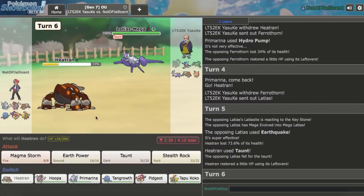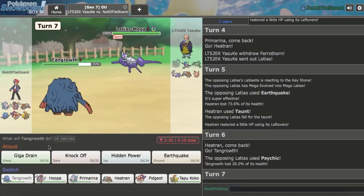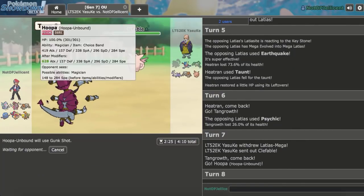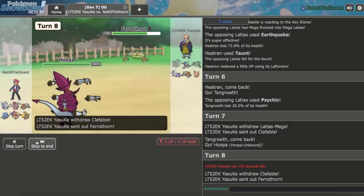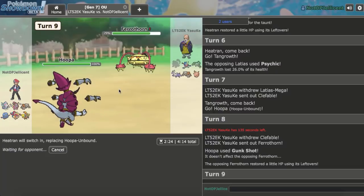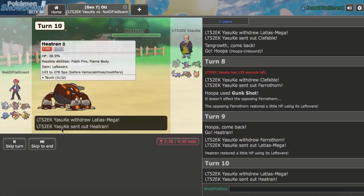I bring out my Heatran on Clefable. I Taunt to prevent too much Calm Minding. He uses Earthquake on Mega Clefable. I switch to Tangrowth as he tries Psychic. I could try to get in Hoopa now — he's going to go Clefable. I switch Hoopa in — he knows the Gunk Shot is coming but I'm clicking it anyway. I need to get rid of this Clefable soon if I want a chance. He might expect me to be a special Hoopa too. If I can Bandit Gunk Shot this right now and get rid of it, that would be amazing — but he switches out to Ferrothorn.